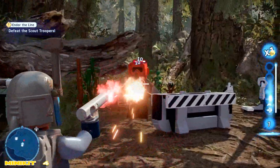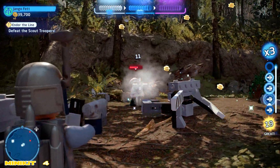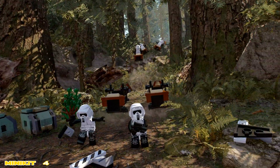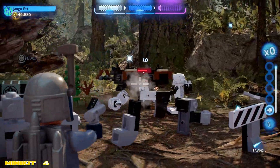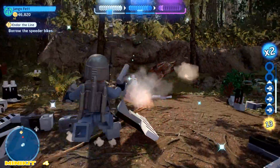Moving along, we'll go ahead and take out whatever scout troops are left in the area. They kind of spawn in groups of three, I believe three different times. The third time they come in and line up, most of them take off but two jump off the speeder bikes. We take them out and don't hop on that bike just yet because we have one more minikit to grab which is actually right behind us.